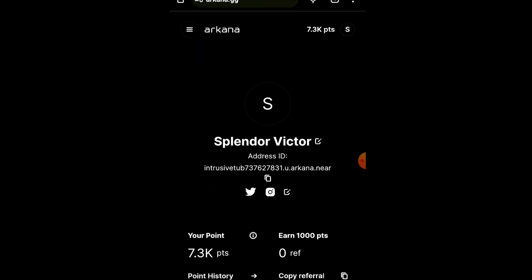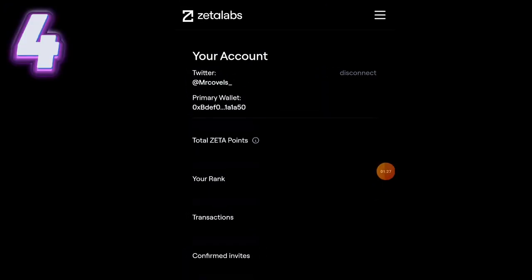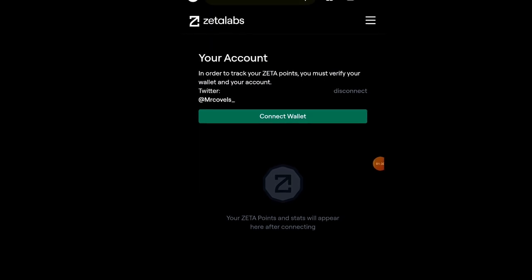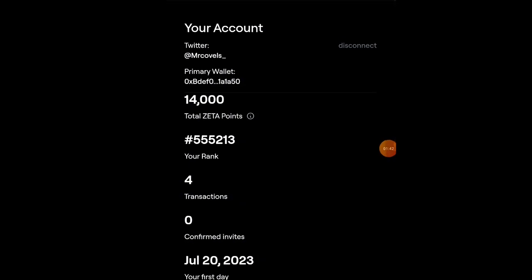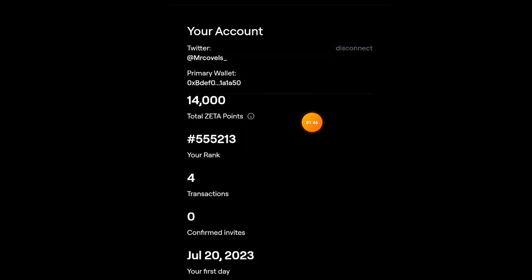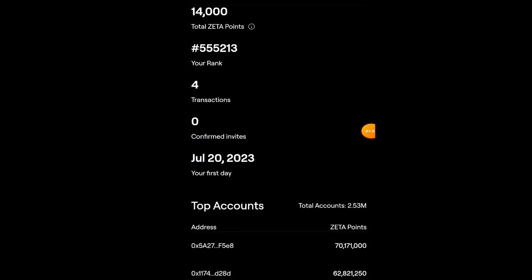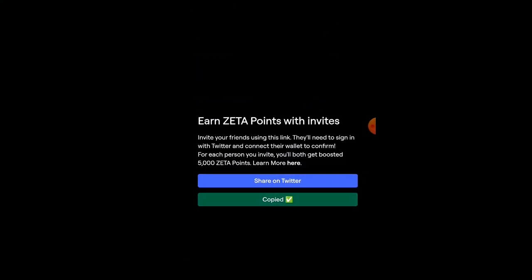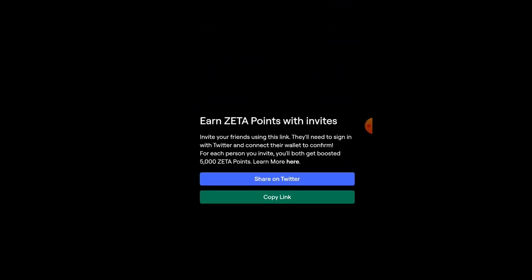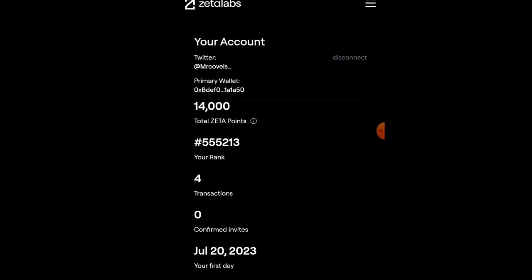Any airdrop I share, I do deep research so none of us miss out. This next one is similar to the Layer 0 and Arbitrum airdrop. Head over to their website and click on connect wallet — it supports MetaMask or Trust Wallet. I already have over 14,000 zeta points, having registered on July 20th. To earn more points, invite others through your referral link. Each person who registers earns you 5,000 zeta points. The expected launch should be before December 2022, so make sure not to miss out.